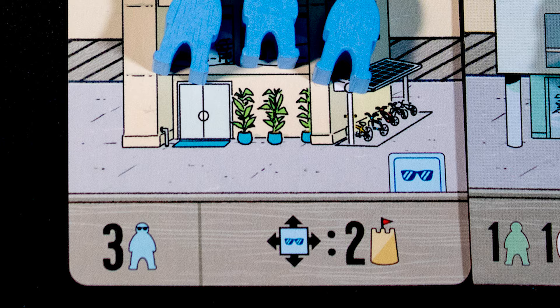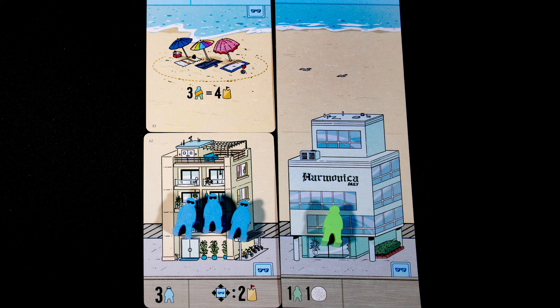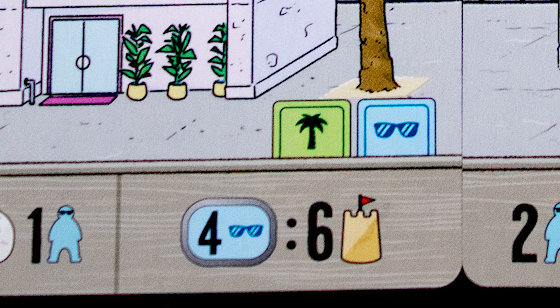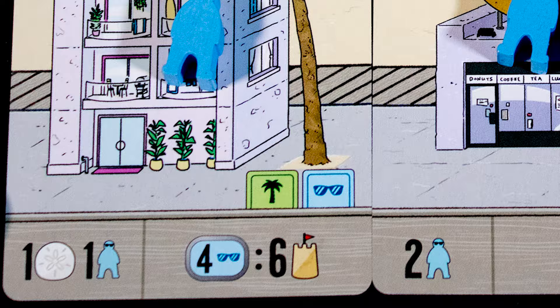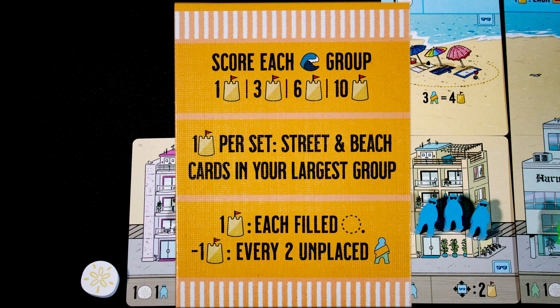Let's look at some scoring. This building scores two points if any cards adjacent have blue icons — both the beach and our starting building have those icons, so this building will score two points. We place this building next; it needs a pink icon adjacent to score and currently does not have that. Another way of scoring points are buildings with the chain symbol — this one wants four blue icons connected to score four points. We currently have five.